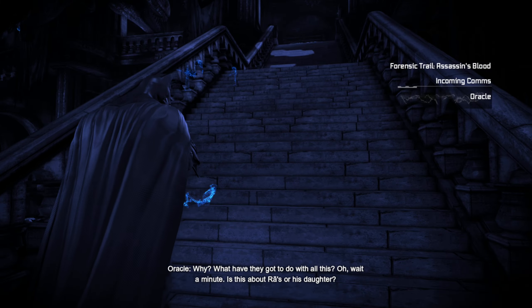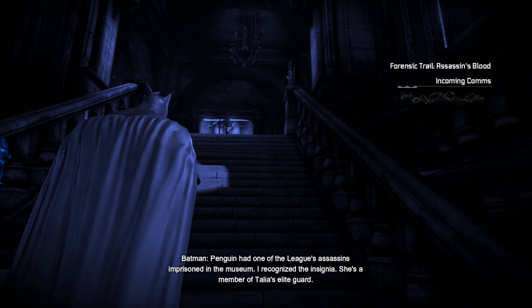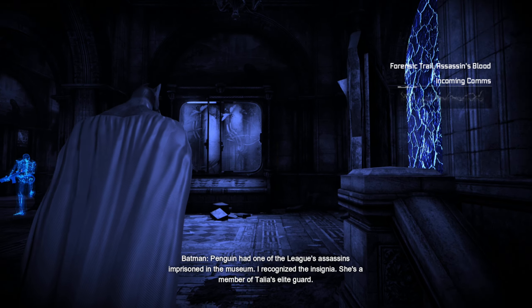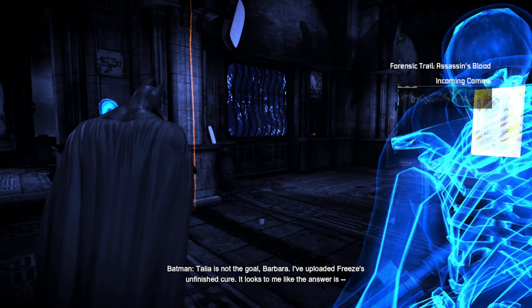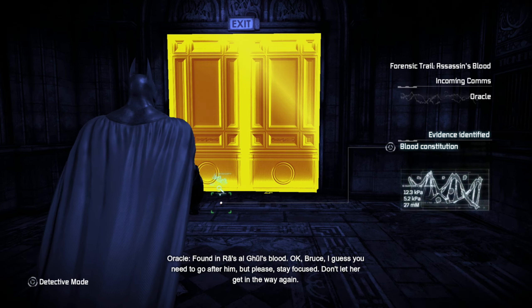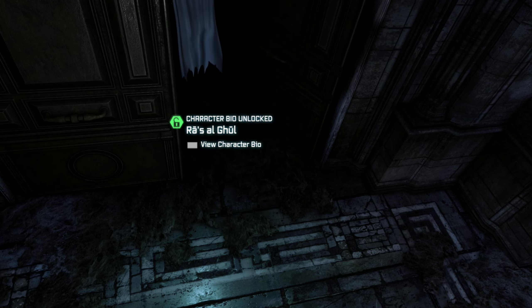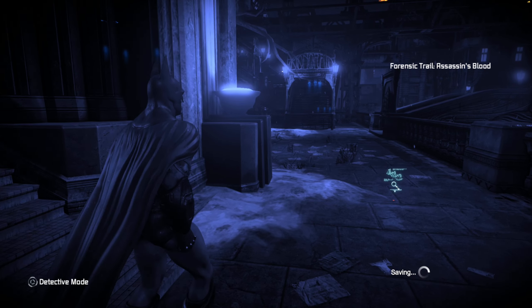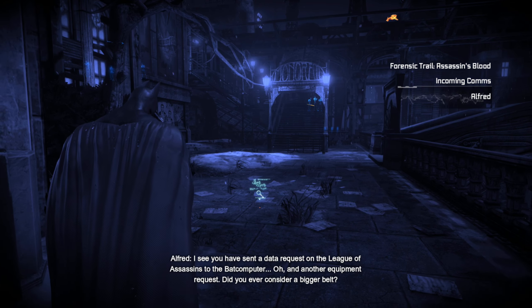Alright, let's keep going. I won't be able to follow the assassin without a trail - scan the assassin's blood. Oracle, change of plan. I'm going after the League of Assassins. Oracle: 'Why? What have they got to do with all this? Oh wait - is this about Ra's? Or his daughter?' Batman: 'Penguin had one of the League's assassins imprisoned in the museum. I recognize the insignia - she's a member of Talia's elite guard.' Oracle: 'What is it about that woman that makes her instantly the most important person in your world? Talia is not the goal, Barbara. I've uploaded Freeze's unfinished cure - the answer is found in Ra's al Ghul's blood. Okay Bruce, I guess you need to go after him. But please stay focused. Don't let her get in the way again.'